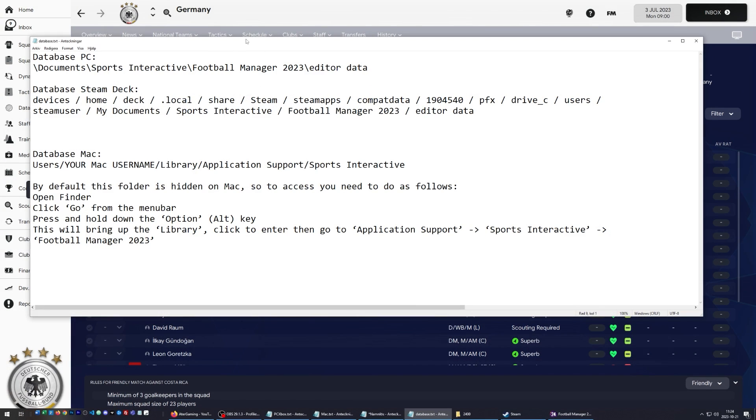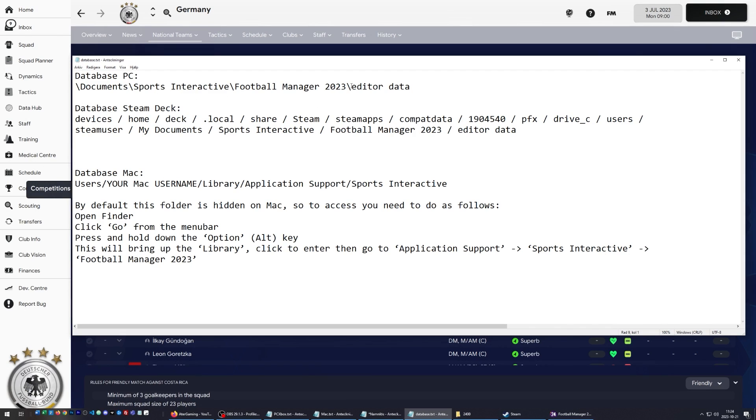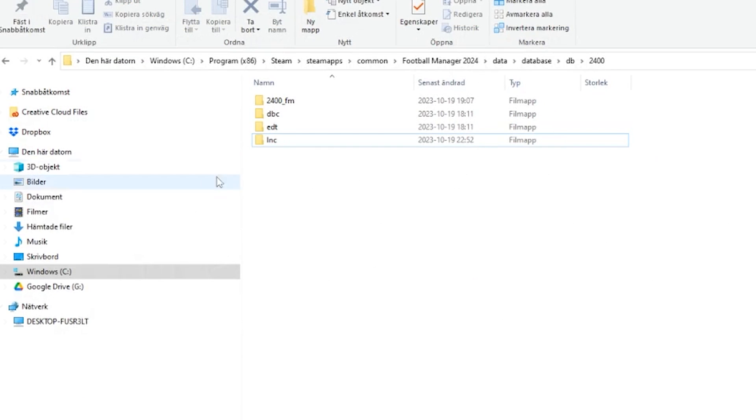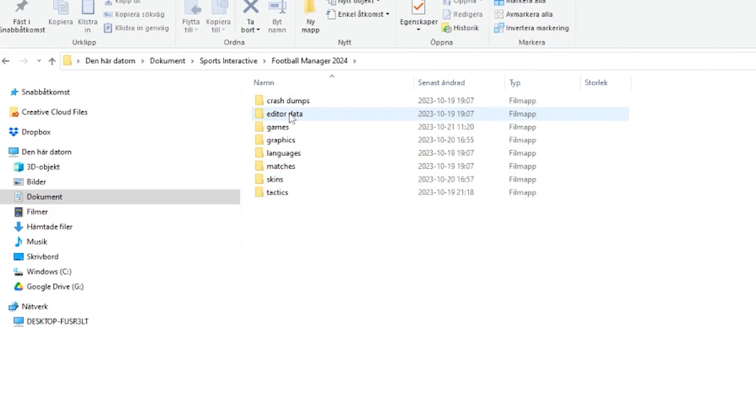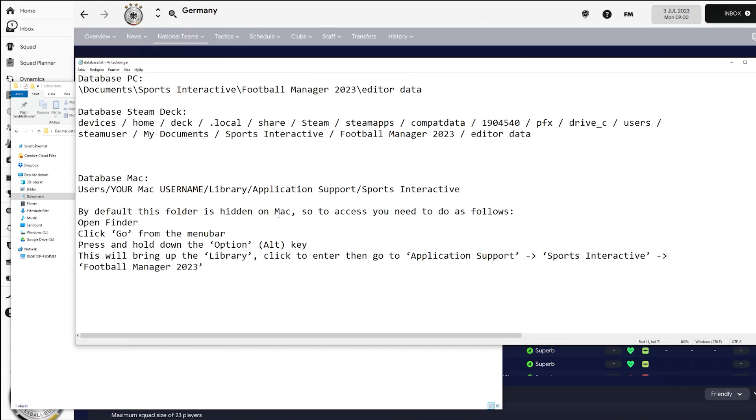If database files have been released, these are the folders where you apply them. For PC it is Documents, Sports Interactive, Football Manager, Editor Data. There is an equivalent folder for Mac as well. When you start a new save, you can choose to add those custom database files — they won't affect achievements or anything like that.